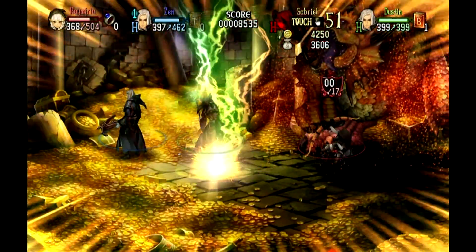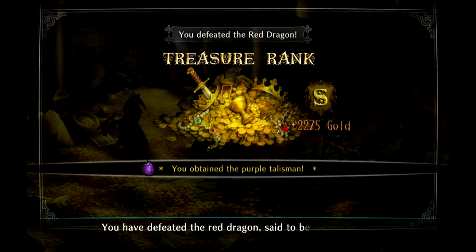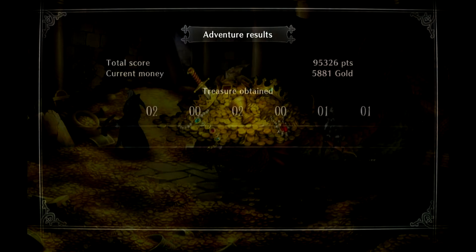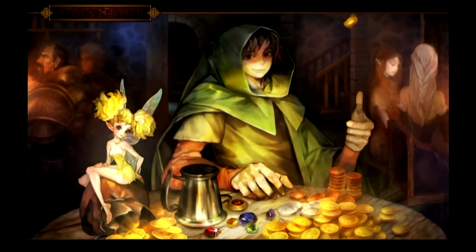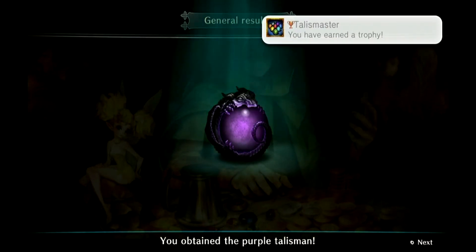Yay! This should give me the talisman — give me the talisman! You have defeated the red dragon! Yay! Purple talisman. Said to be the strongest creature known to man. I'm so happy! Your name will command respect for all time. I can't believe how much of an idiot I was, thinking I had to leave this room. You obtained the purple talisman. Yes! Trophy! Give it me now!